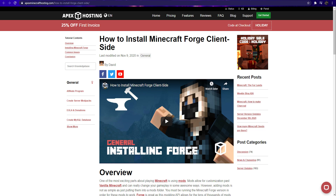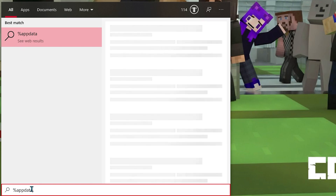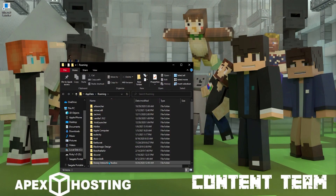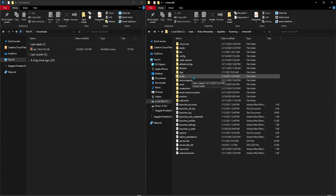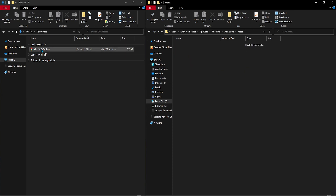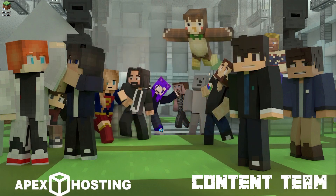To install Just Enough Items onto an unmodded vanilla Minecraft server, you'll need to install Forge first. If you're unaware of how to do that, we have a handy guide — you can find the link in the description. From there it's as easy as pie. Open up your Minecraft folder and navigate to the mods folder; if one doesn't exist, go ahead and create a new one. Then click and drag the Just Enough Items mod file into that mods folder. From here, launch Minecraft with the Forge profile you've downloaded and you'll be good to go with JEI.